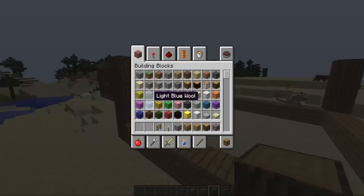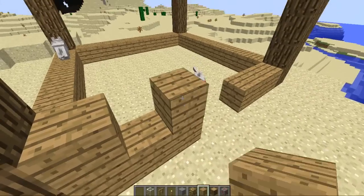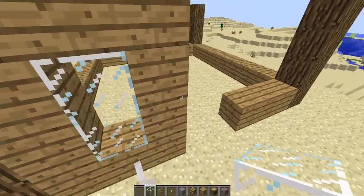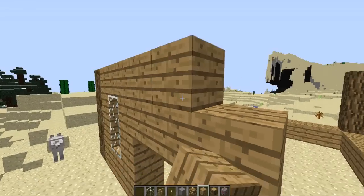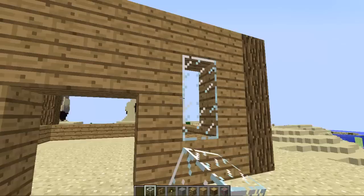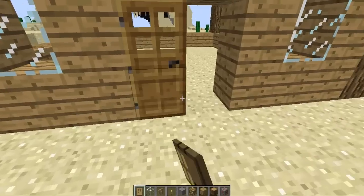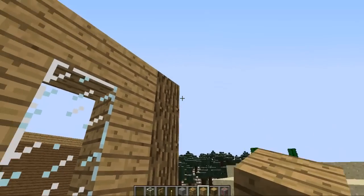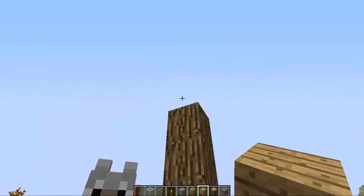You might also need some glass, so you can put some glass as such there, then extend this over and do the same — it looks pretty nice. Then you can have two doors right here. Fill this in about three, and then three on this side.